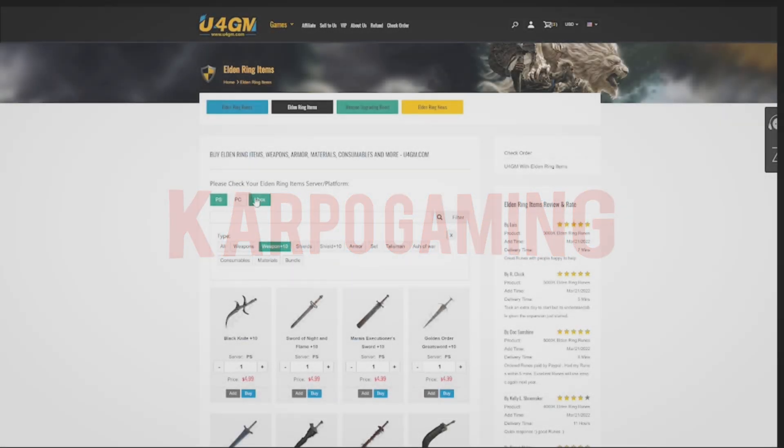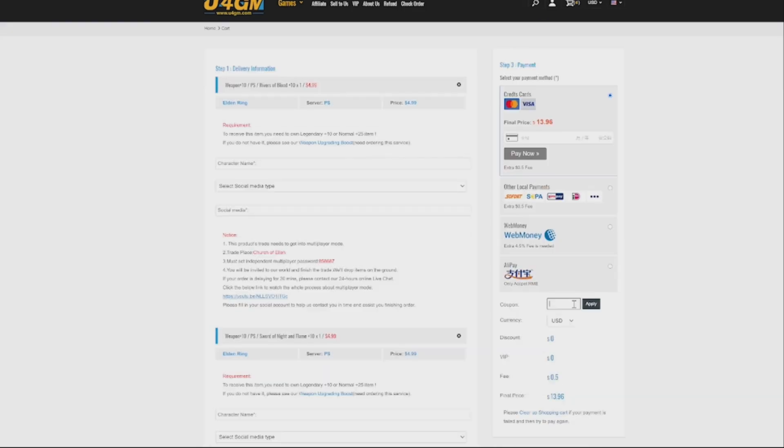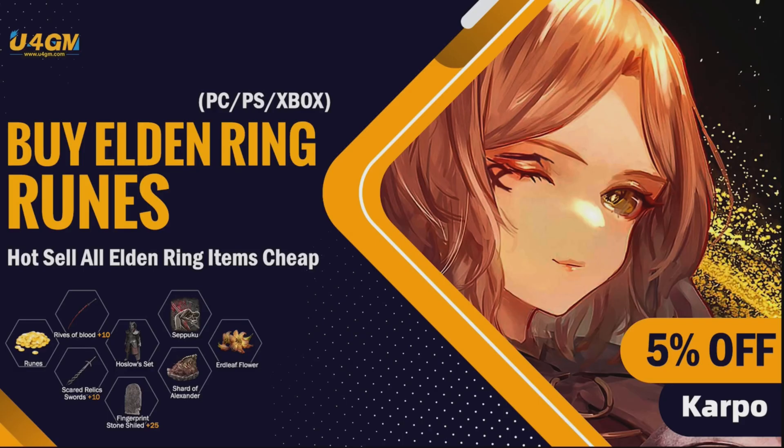For Elden Ring's runes, items, and weapons up to plus 10 and plus 25, head over to u4gm.com and use the code Carpo for 5% off.